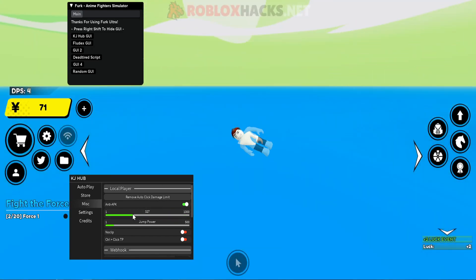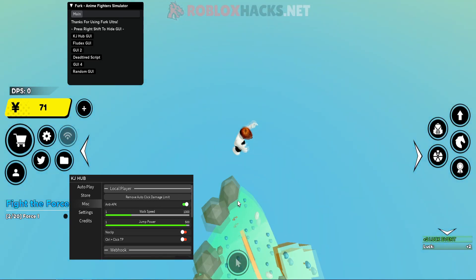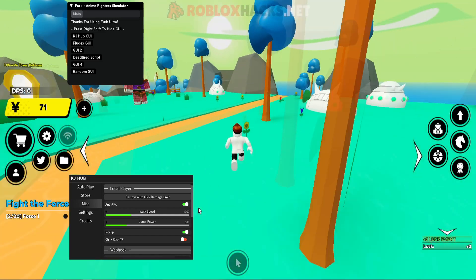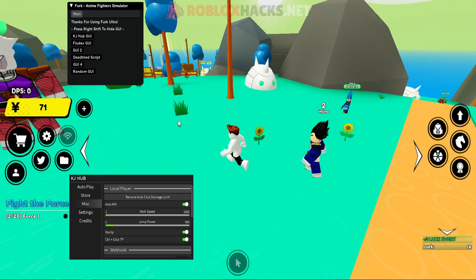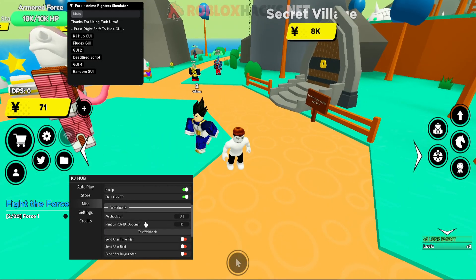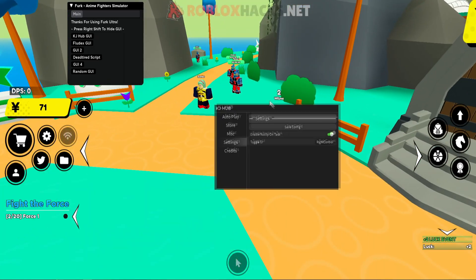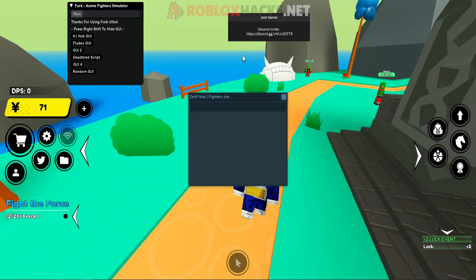You have walk speed — though that was a bit too fast and I just died. You have jump power which can make you jump really high, and no clip which lets you go through walls. There's also click TP which lets you teleport anywhere you want, and web hook settings. That was it for KGE hub. Let's try Flotex GUI now.